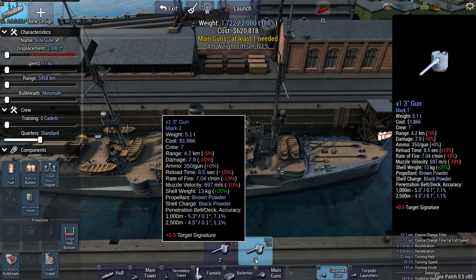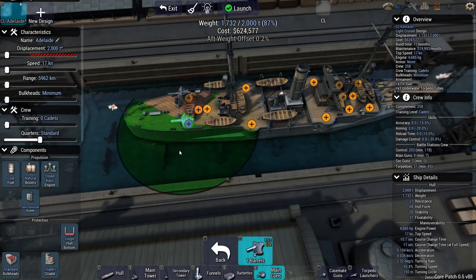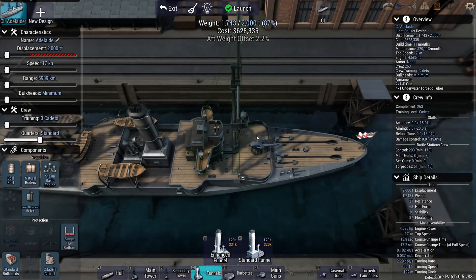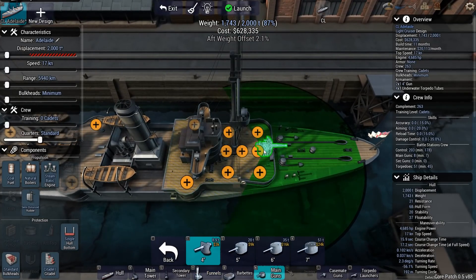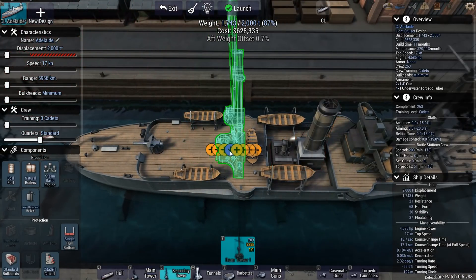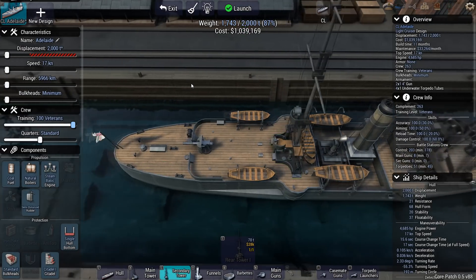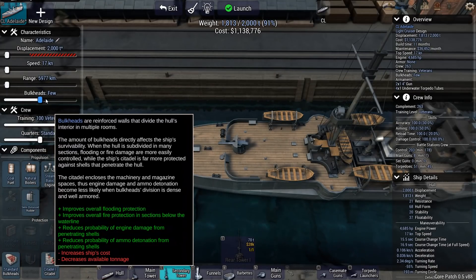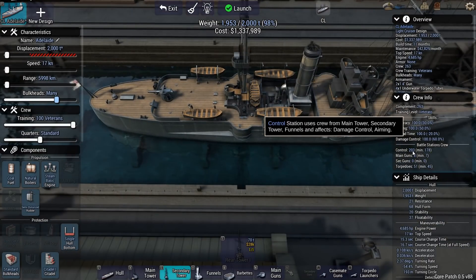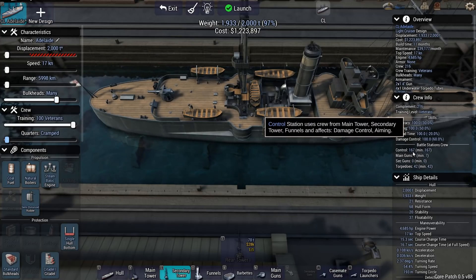I need to get in there, torpedo the target, and get out — basically hit-and-run tactics. I'll make these guys as elite as possible — 100% veterancy. Increasing the amount of bulkheads will keep my ships and hopefully my crew alive, because if I lose one ship I'm going to lose a lot of people even though there are only 203 people aboard. I'm setting quarters to cramped, which gives me 167 crew.